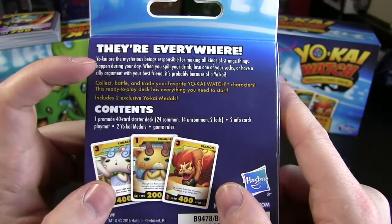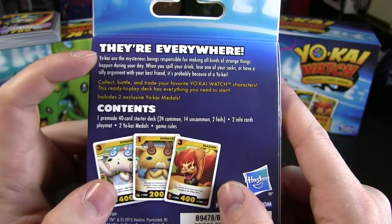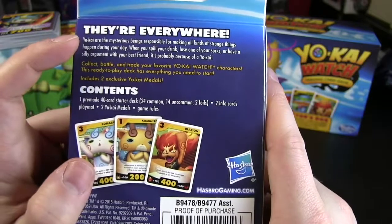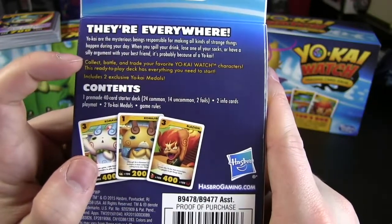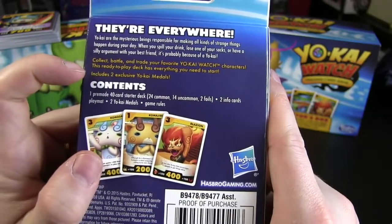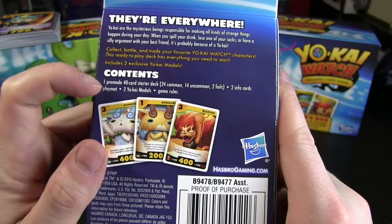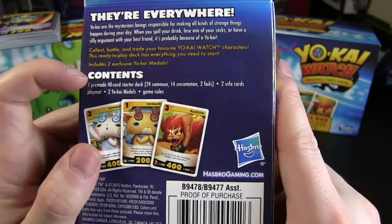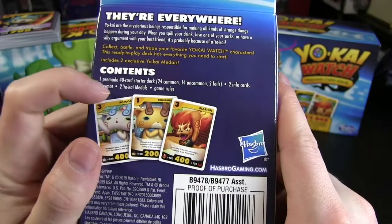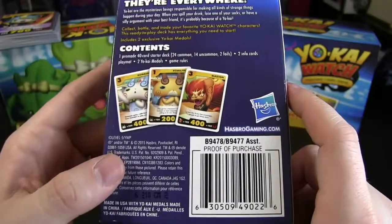They're everywhere! Yokai are mysterious beings responsible for making all kinds of strange things happen during your day. When you spill your drink, lose one of your socks or have a silly argument with your best friend, it's probably because of a Yokai. Collect, battle and trade your favourite Yokai Watch characters. This ready-to-play deck has everything you need to start. Includes two exclusive Yokai medals. Contents: one premade 40 card starter deck — 24 common, 14 uncommon and two foils. Two info cards, playmat, two Yokai medals and game rules.